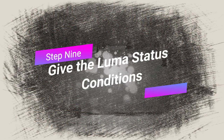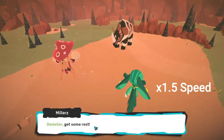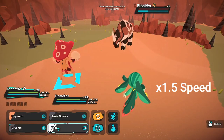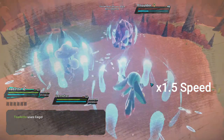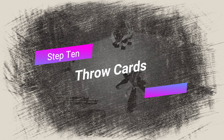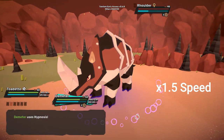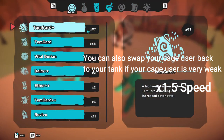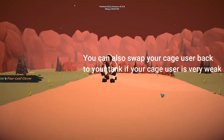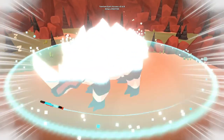Step 9: Give the Luma status conditions. Make your cage user use Cage and your Kinu use Hypnosis. If your Kinu is fast, it can put the wild Temtem to sleep before it has a chance to attack. Step 10: Throw cards. Keep throwing cards at the Luma until it is caught or until status conditions wear off. You can heal your cage user or Kinu during this time if they took a lot of damage before the Luma was put to sleep. If the status condition wears off, repeat steps 8 through 10.